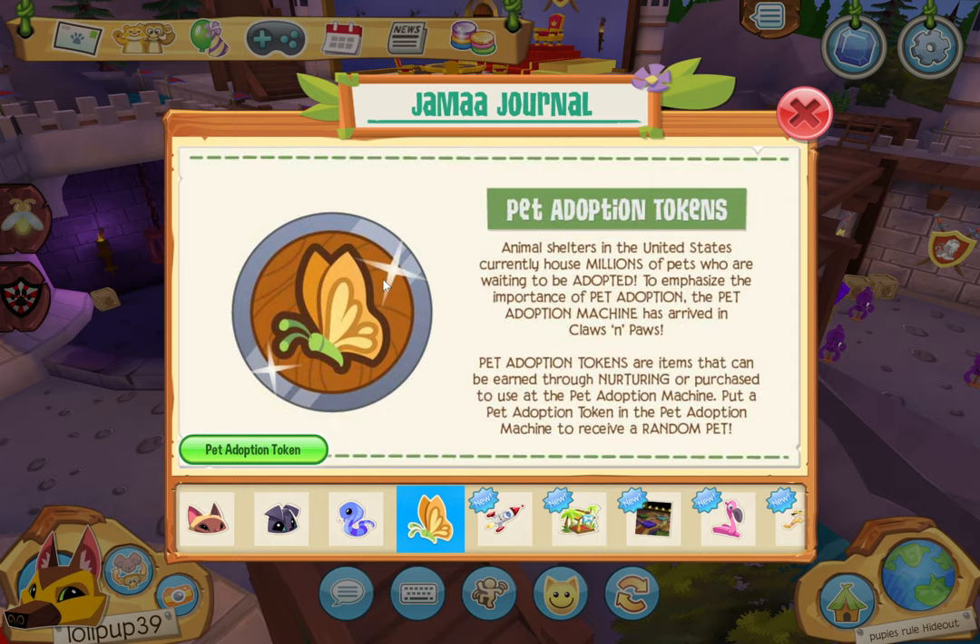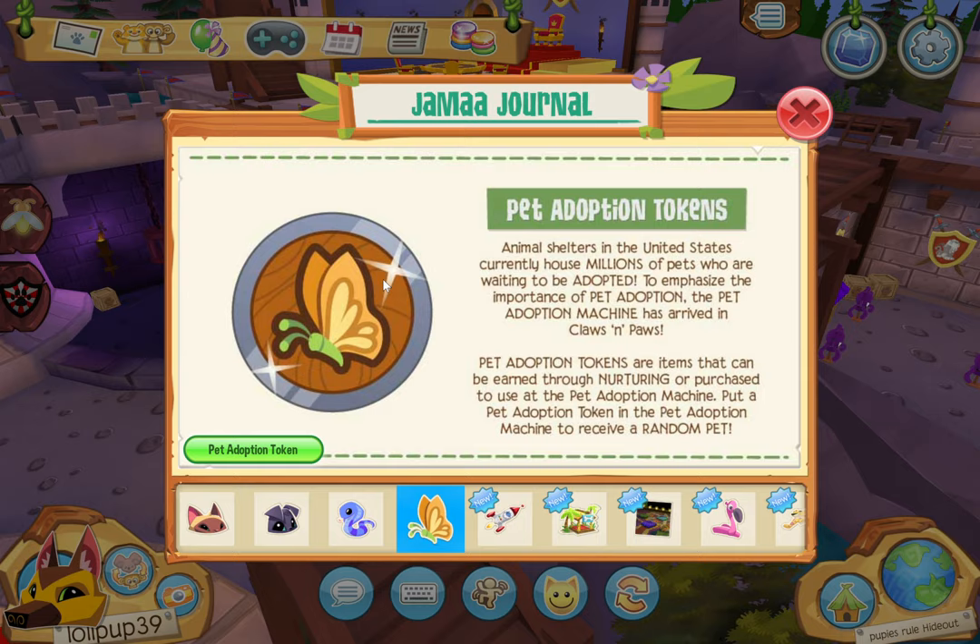Pet Adoption Tokens! Animal Jam — animal shelters in the United States currently house millions of pets who are waiting to be adopted. To highlight the importance of pet adoption, the pet adoption machine has arrived in Claws and Paws. Pet Adoption Tokens are items that can be earned through gameplay or purchased to use at the Pet Adoption Machine. Put a pet adoption token in the machine to receive a random pet.